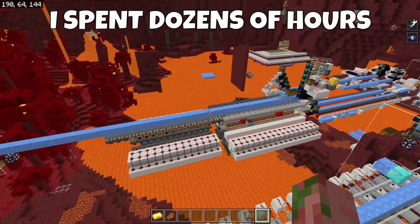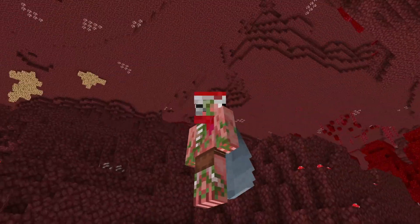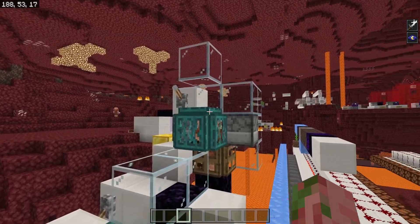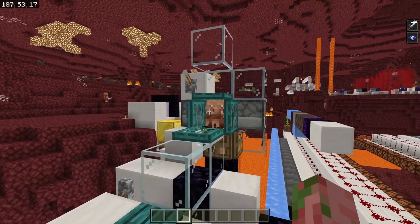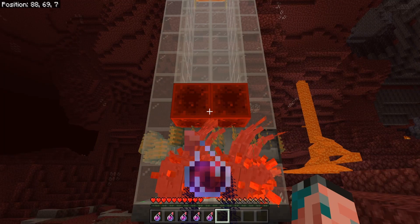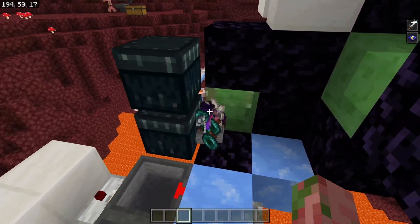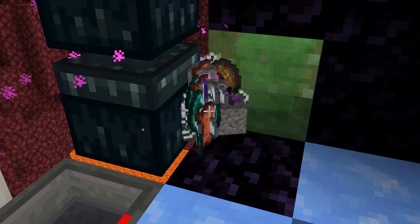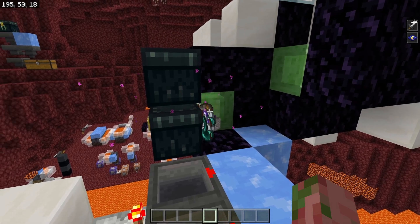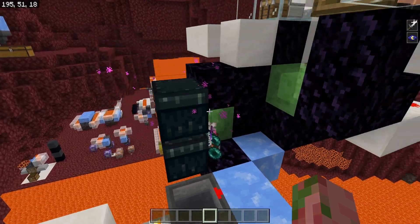I literally spent dozens of hours designing various types of storage systems just to work around this one issue. So if you have a mega farm like a speed piglin trader that gives you like 1 million items an hour, or an insane raid farm, guardian farm, or anything else that gives you a bunch of items, you're probably going to end up with a bunch of items clumped up in a big pile. And because of this bug, this group of items will never get completely sorted — a lot of this is going to get wasted.